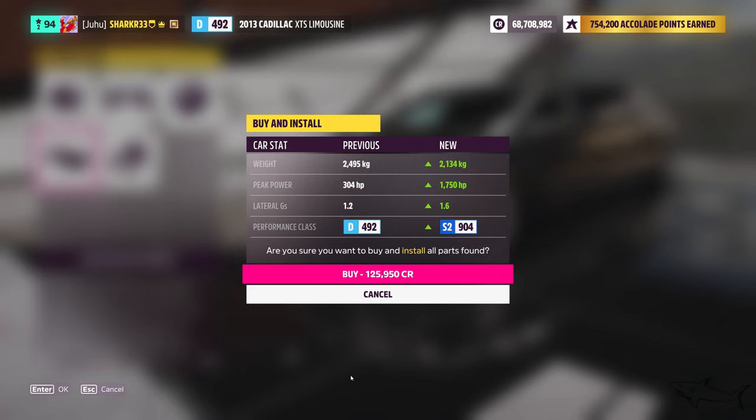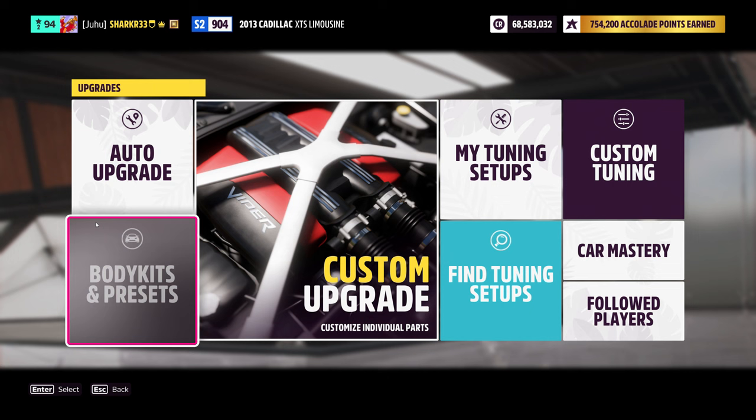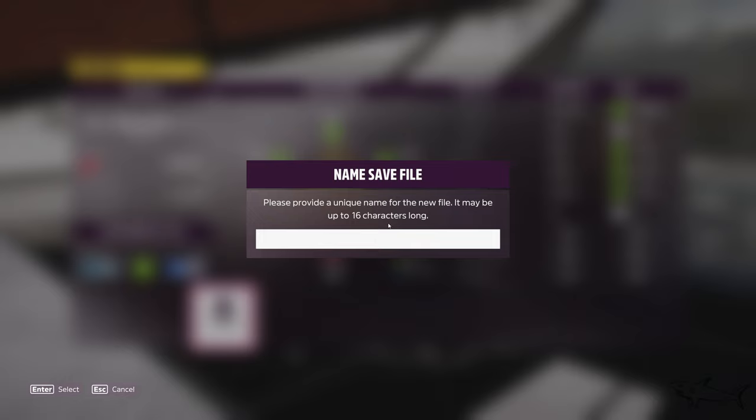It's gonna cost you 125k. Amazing speed — S2 class, 900 points! You can also make it an S1 class if you like, with 899 or 900 points depending. Now I want to save the tune code. Save setup.